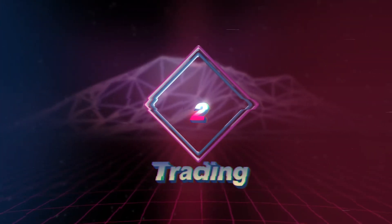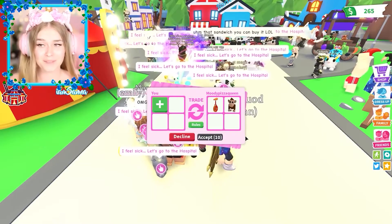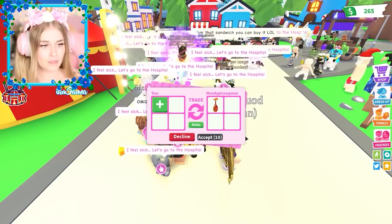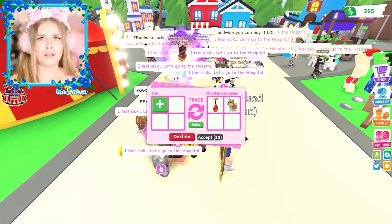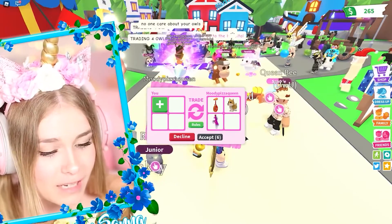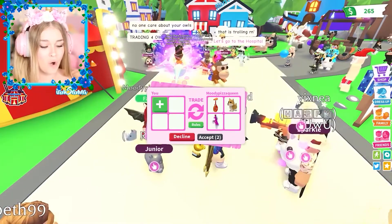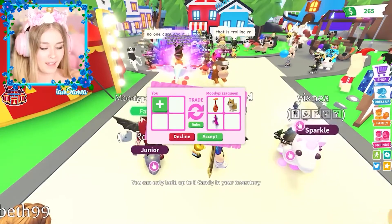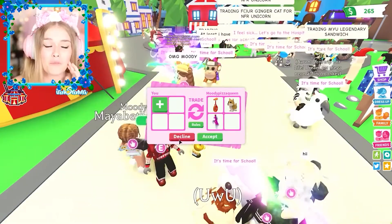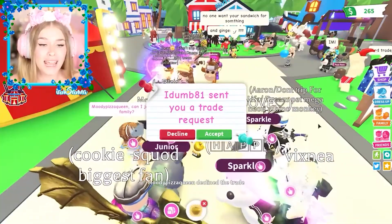Trading. One of the basic things that you have to learn in this game is how to trade smart. Get to know about the items that you own and trade them with your friends and other people as much as you can. Remember not to overpay someone when you're making a trade. Exchange the items you have a lot of in your inventory and trade for the items that you need. If you can make good trades, you'll be able to gain more experience in the game.